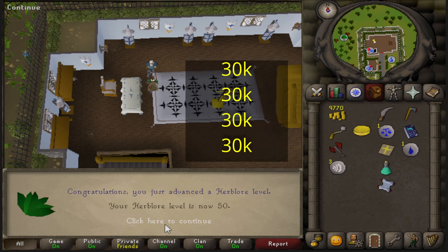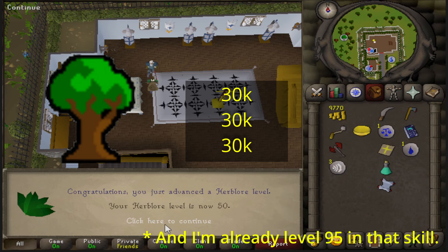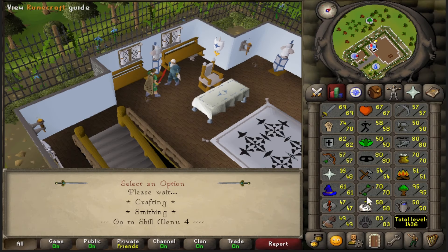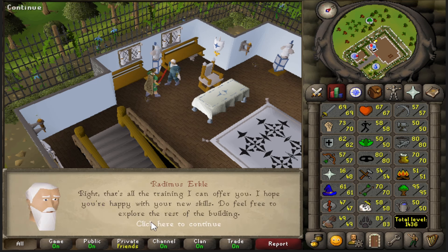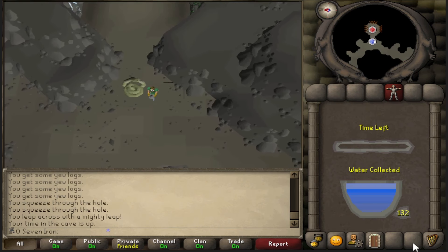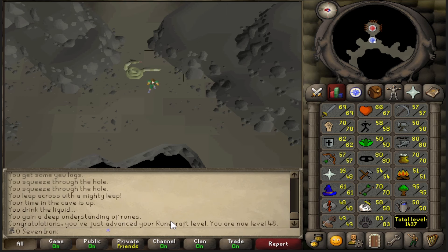I decided to get the remaining 90k experience in woodcutting because I feel like that is the skill where it has the least impact on my account. It only saves me about 2.5 hours of woodcutting, and woodcutting is a skill I'm going to train way beyond 99. So let's get that experience in woodcutting — once, twice, and a third time. Here it is, the Legend Quest complete. And 132 tiers this week, with 7 to 48 runecrafting.